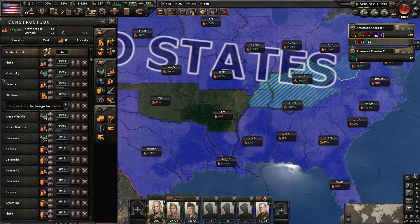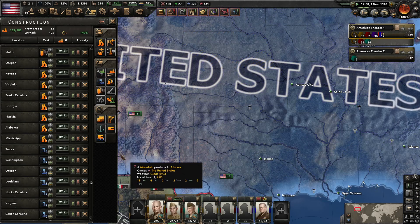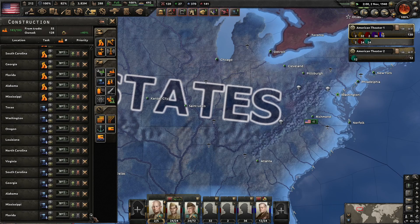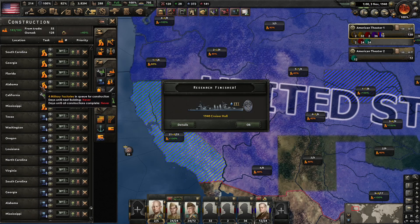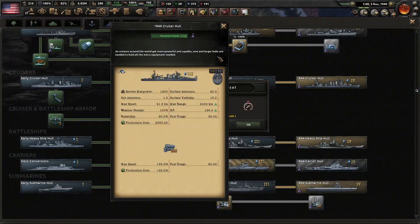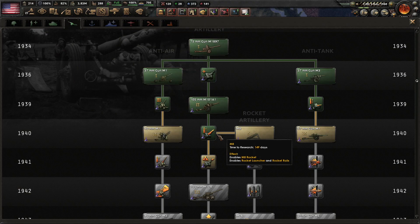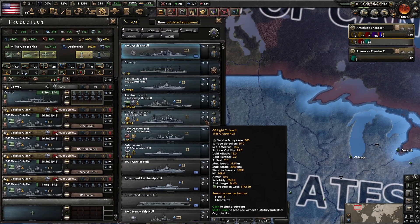We're closing in on 1941. I queued up some more infrastructure here, and then I queued up just a bunch of naval dockyards — an absolute metric ton of naval dockyards all across the Old South and some in the West. That's going to help us build up a significant naval presence. I'm going to put a few more mills in California. Here's our cruiser design, and I'm going to get working on the new destroyer hull as well. For artillery, we finished with our regular artillery — let's get started working on AA for that tasty cruiser design.